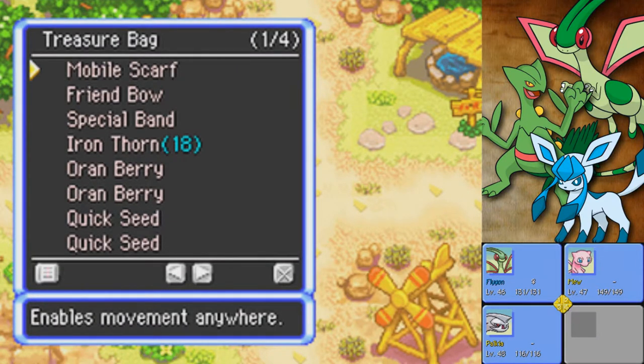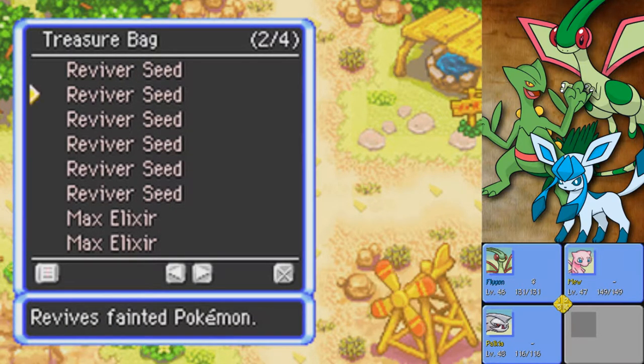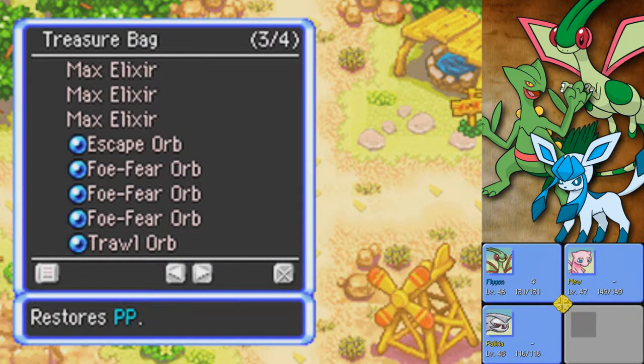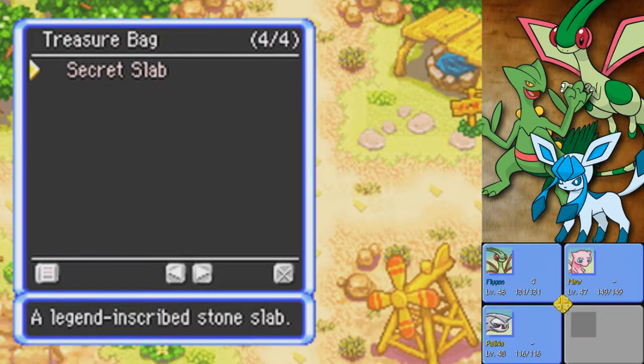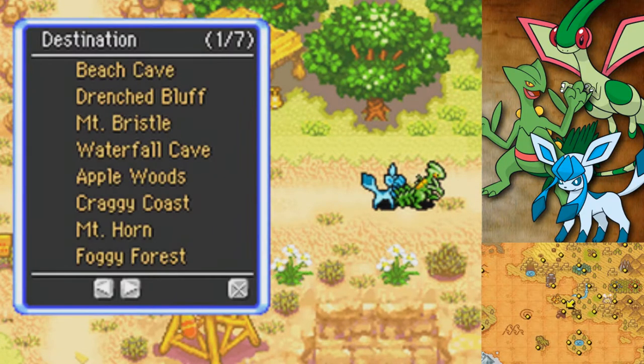I want to show off my items. We have a couple of Scarves, you never know what can happen. I want to bring the Friend Bow especially. Got Revivor Seeds, got Max Elixirs, got Orbs. We're bringing the Secret Slab, and I should have done this with some other dungeons because there's actually an effect it could have there. The Secret Slab is going to enable a Legendary Pokémon to spawn in Giant Volcano that I want to try and recruit.